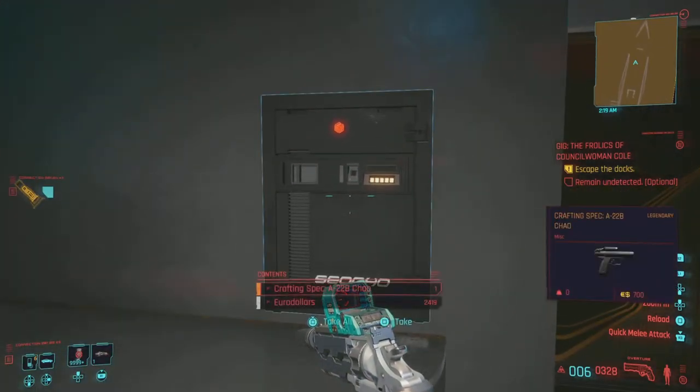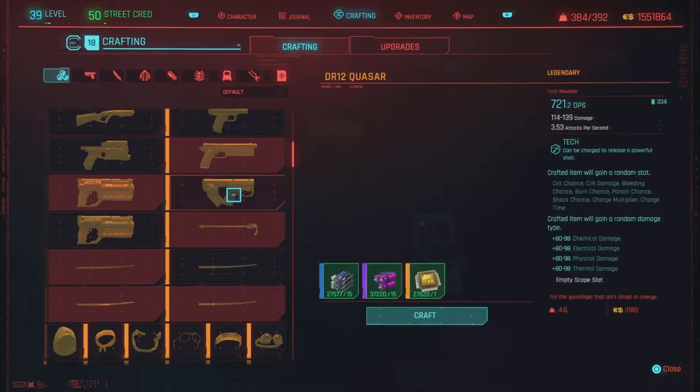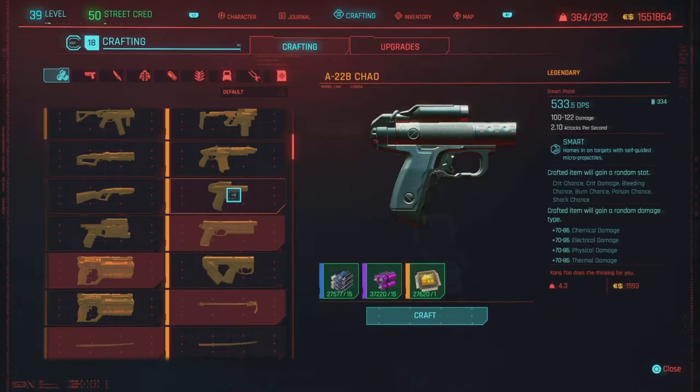Like I said earlier, this is a weapon you can actually buy from one of the vendors, but that's just a normal weapon. This is different — this is the blueprint, which means you can craft these and get different rolls on it. It is a much better version and you definitely should go pick this up.